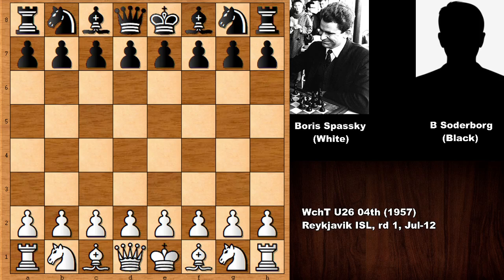Hello everyone and welcome back to another MRC chess game by Boris Spassky against his opponent Bernd Söderborg, who is considered one of the strongest chess players from Sweden in the late 1950s and early 1960s — a pretty tough chess player. Boris Spassky was the former world chess champion who needs no introduction, and this chess game happened in Reykjavik, Iceland in 1957 — the same place where Spassky later lost his title against Bobby Fischer. Let's see what happened.